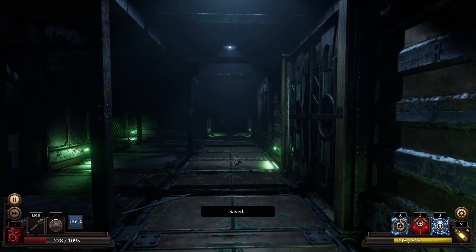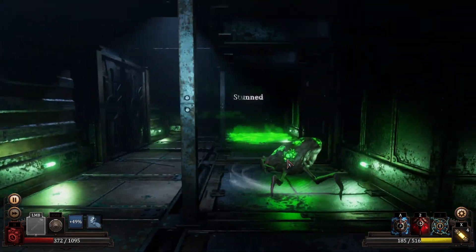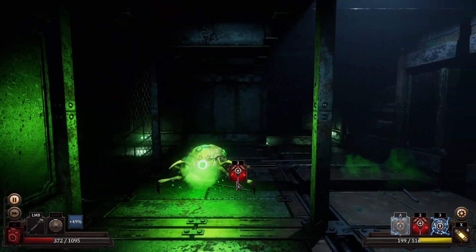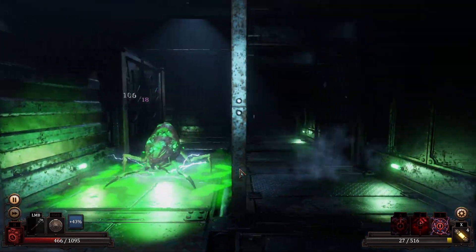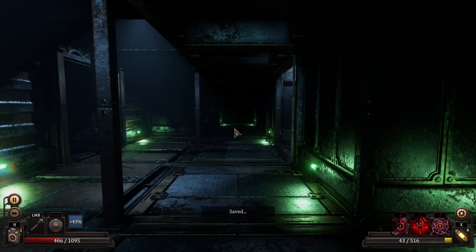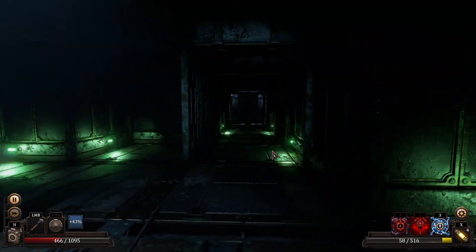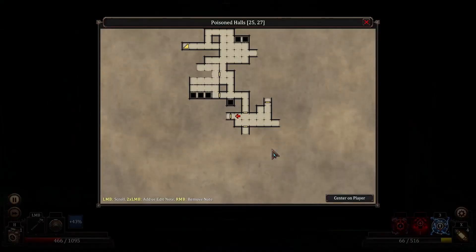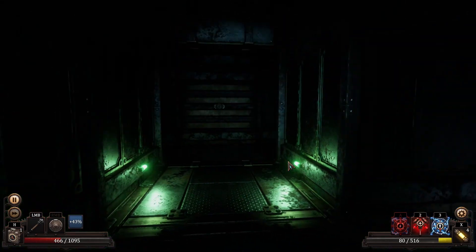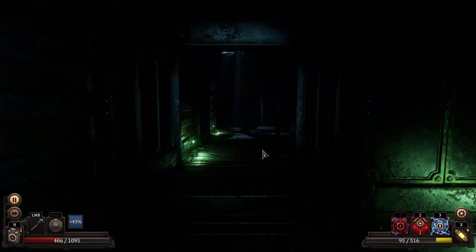Now we get our regen here, which is good. And then this guy comes out. Like this, we could kind of do all day. Some more HP here is fine. Repair kit. So it took a few tries to figure out exactly what we needed to do, but we made it work. We've got a death pit there. We can go into the gas — doesn't sound very smart. Really didn't get very much XP out of that, either.